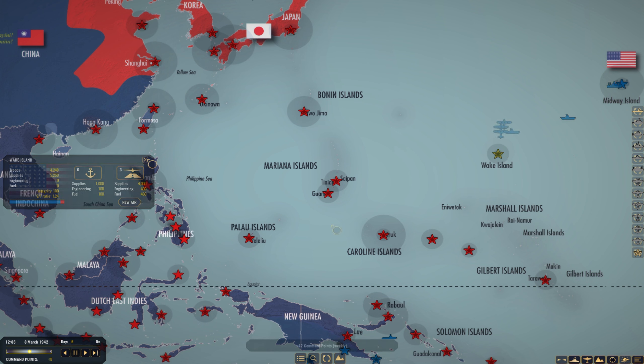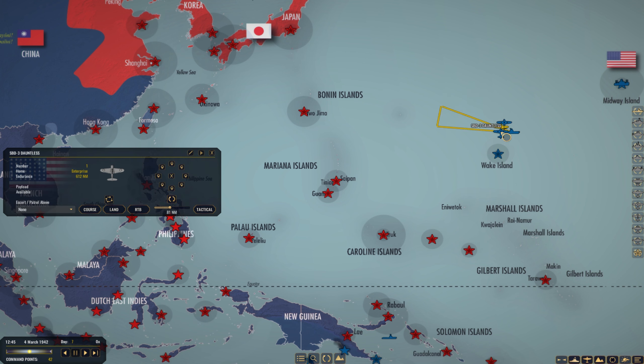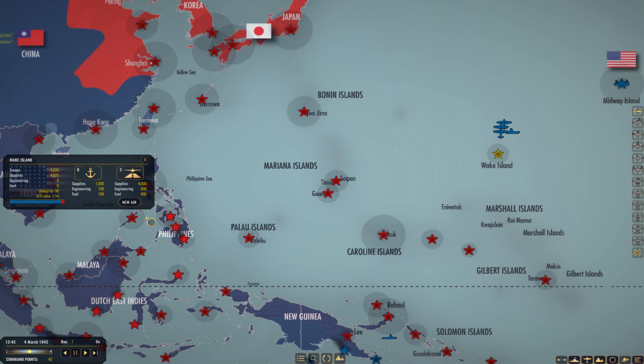Things happen quickly here. Wake Island is under our control - that bar was at least double that size when I started. It was around 9 PM on March 2nd, so after 12 hours we're already at this point. Let's see what kind of aircraft we have here: Catalinas, Fortresses, Havocs and Wildcats. That's a perfectly good mix.